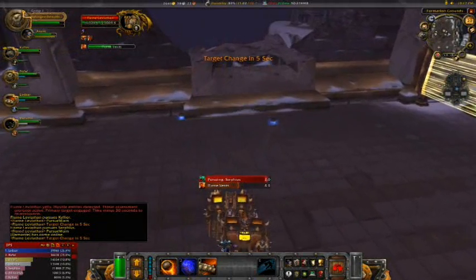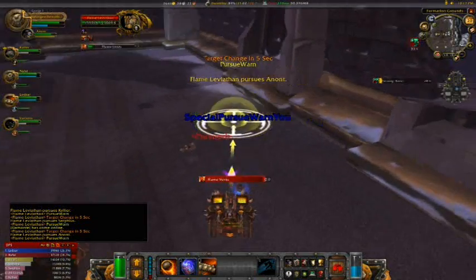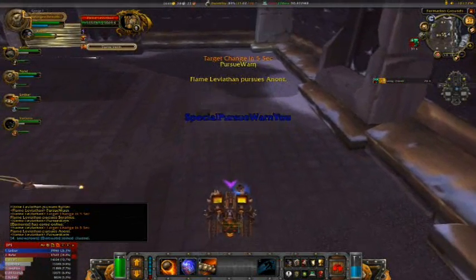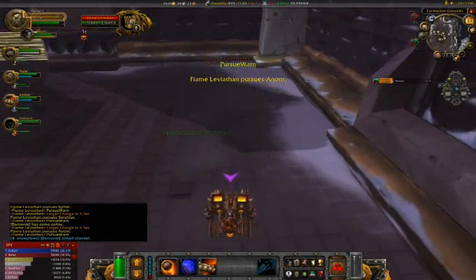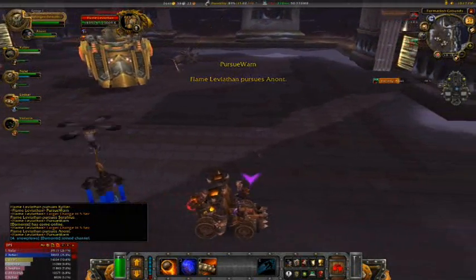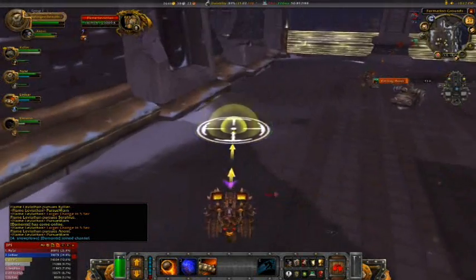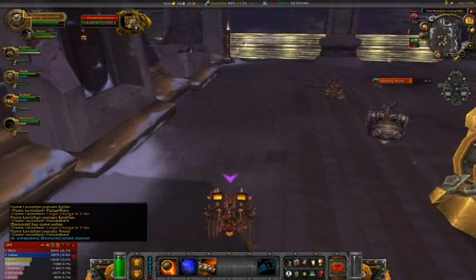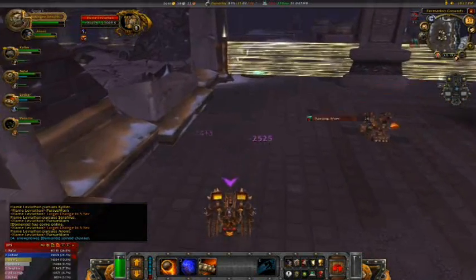The Leviathan also does an aggro switch, which you'll see Deadly Boss Mods counting down right now. Now that we have the aggro on us, the Leviathan is going to chase us around for a minute. Your passenger at this point needs to do a direct injection of Pyrite, giving you a 100% movement speed increase for 20 seconds — enough time to get you out of harm's way from that battering ram.